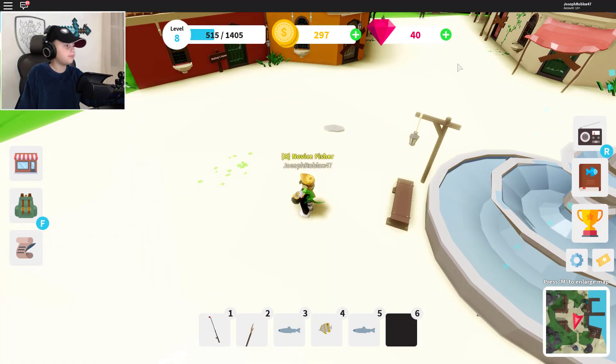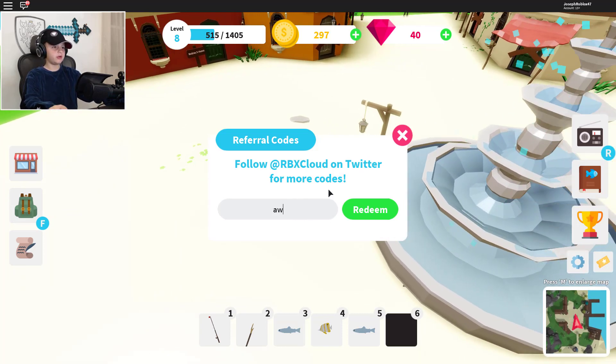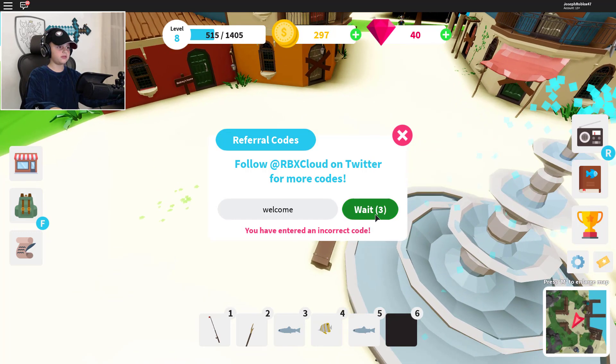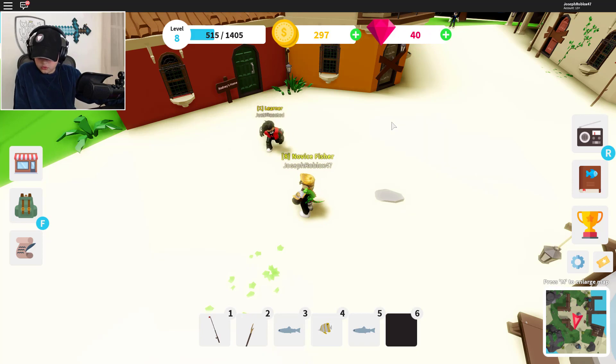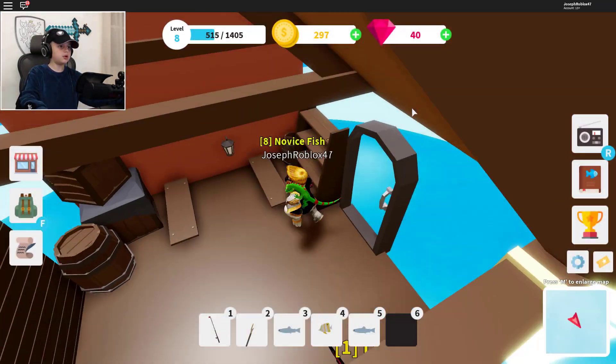'Welcome' — that's the last code. I think this might not work but we'll try it anyway. Guys, we need to look for more codes because there should be more. So the valid codes are 'gaming dan' and 'whale of a time.'